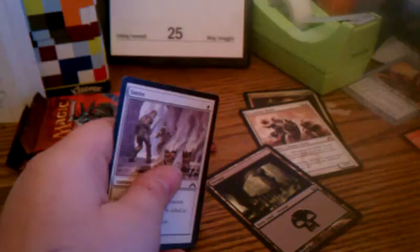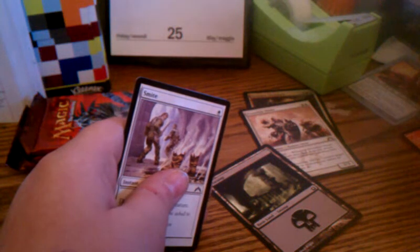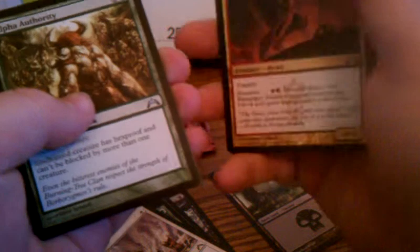Look at the print — is it kind of weird? I don't think I'll see the uncommon. I was kind of eager in my first pack. Gore Clan Rampager — yeah, there we go. Alpha Authority and Hellraiser Goblin. Yeah, you guys already saw the river.